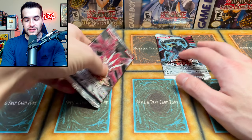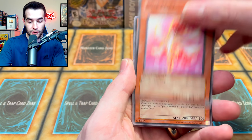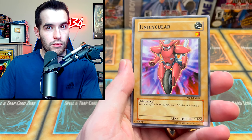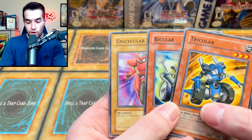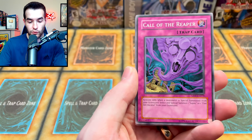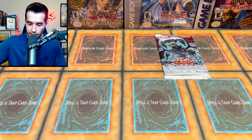Two final packs. Let's leave Shining Darkness for the end. Let's see if we can get the Majestic Red Ghost out of the Absolute Power Force pack. Kodaris, Rose Fairy, Bikular, Trikular — back to back to back! Uni, Bikular, Trikular — that is literally insane. Call of the Reaper, Magical Golem, X-Saber Garsom, and Destruct Potion. Wasn't in there.